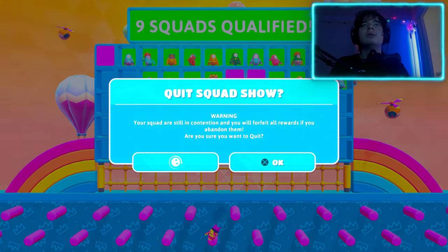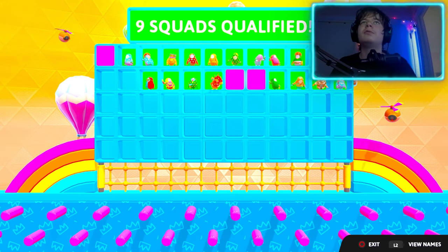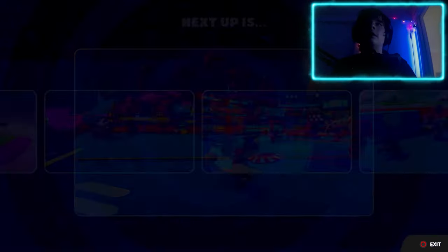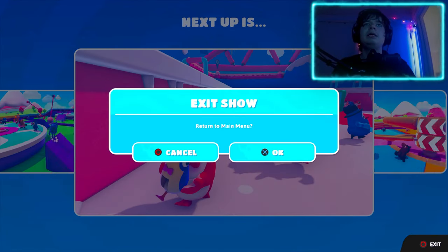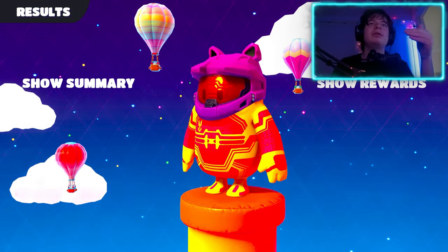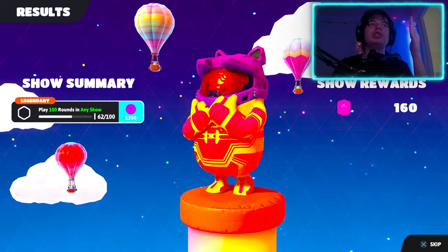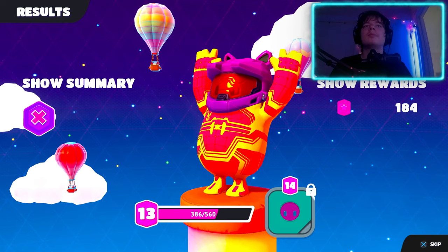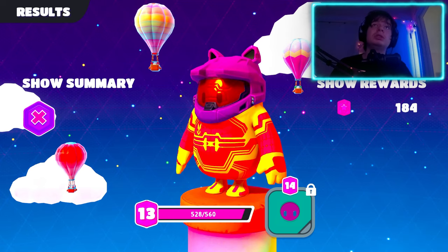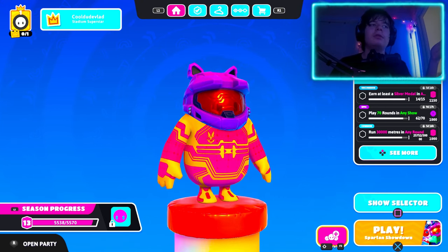You have to wait for a while. But right now as you could see, it should say 'Return to Main Menu' and it shouldn't say you'll forfeit all the rewards. As you could see, I received stuff for challenges. Basically that's how you should technically do the helmets challenge and get the rewards.